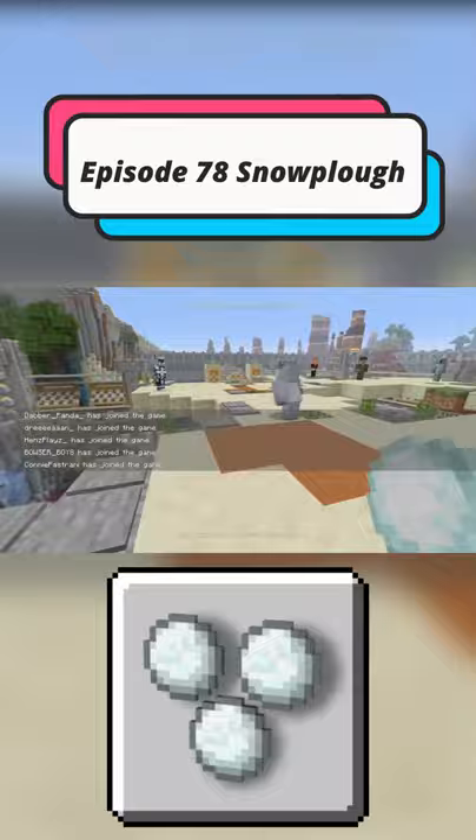This Achievement/Trophy is quite the challenge to get because you need a lot of players to do it. But let's say you metaphorically manage to find a game with three or more players in it — what you're going to have to do is try and get all the players in the game down to the bottom layer, then one by one knock at least three of those players off the edge using snowballs only. Once you've done that, the Achievement/Trophy will pop up whether you win or not.